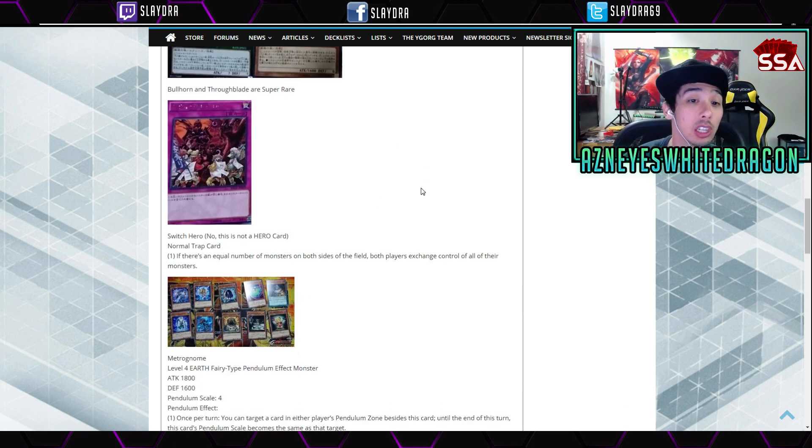Next up we have Switch Hero — and no, this is not a hero card. It's a normal trap card. If there's an equal number of monsters on both sides of the field, both players exchange control of all of their monsters. That's an insane effect. Like, if you're playing something totally terrible — you can just summon a bunch of extra free monsters using something like Jam Breeding Machine tokens — and then swap boards. There are a lot of cards that are bad but give you free tokens, and then you go ahead and swap cards. That's pretty crazy.